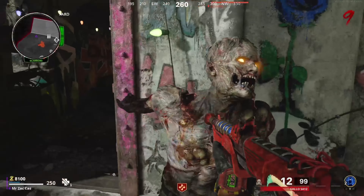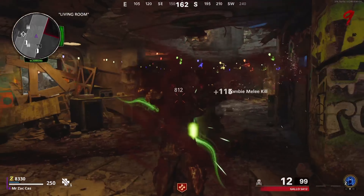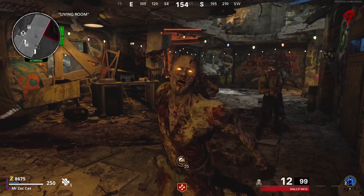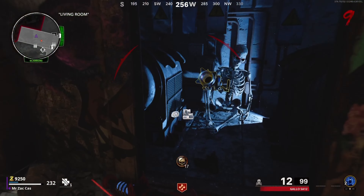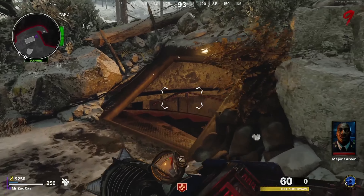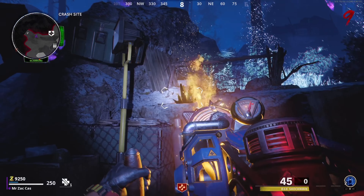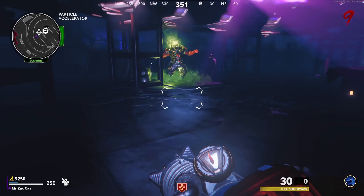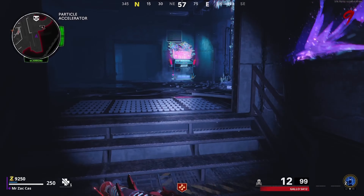We've got a fair amount of zombies — that should be enough. We're going to activate this, the door will blow off, and they will get sucked up by the machine, and then we can get our Wonder Weapon. It's done. Some of them make it through, but we'll get rid of them because there's been a fair amount of times I've tried to pick up this weapon and gotten slammed by zombies. We now have our D.I.E. Shockwave, and the next thing we need to do is work on the Electric Elemental Upgrade. There's our first crystal — we're going to suck that up and shoot this box. That's our first crystal done out of three. I'm going to invest in Stamina Up so we can run faster. Let's go get our second crystal.